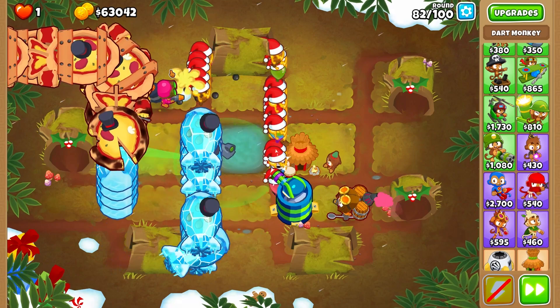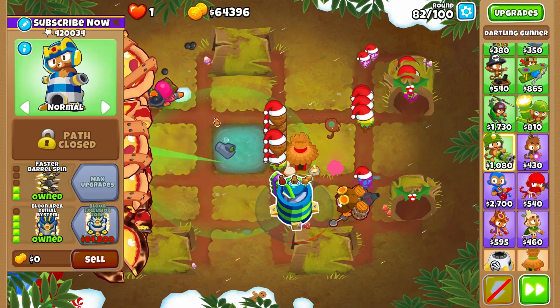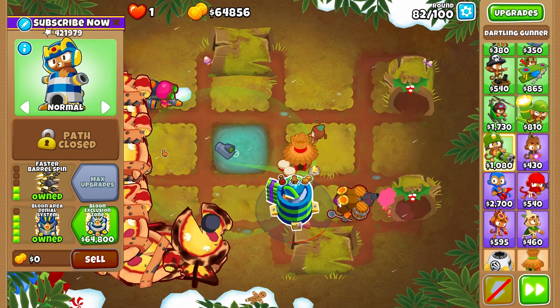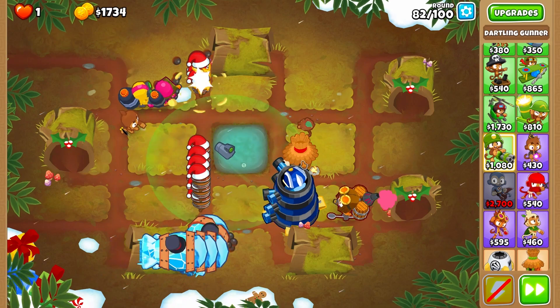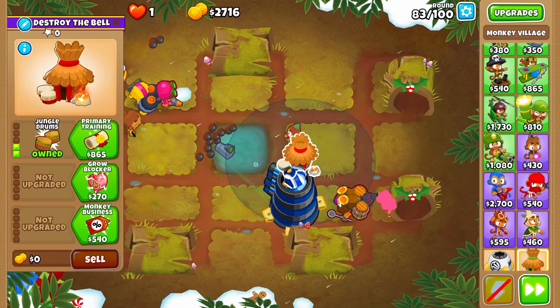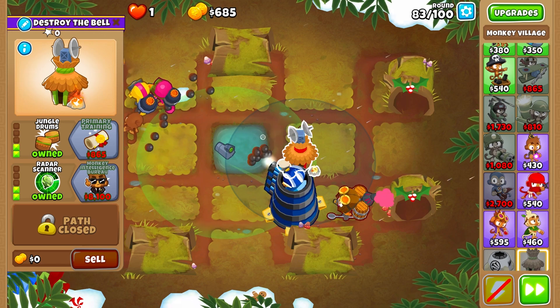Round 82 we will afford the BEZ. Afford it as soon as you can and put your Dirtling on Target Independent again, and BEZ on Target Independent — it will destroy everything. Now upgrade Grow Blocker, Radar Scanner, and MIB on your village.